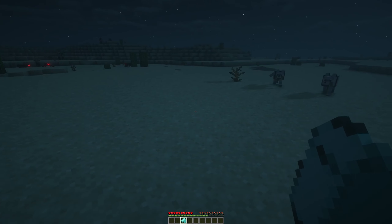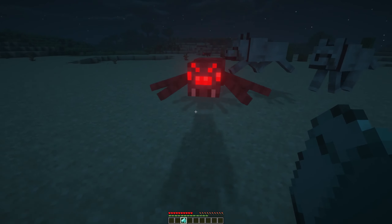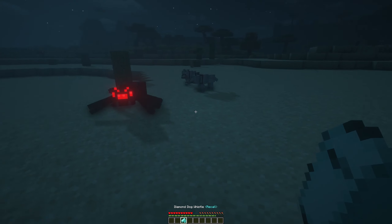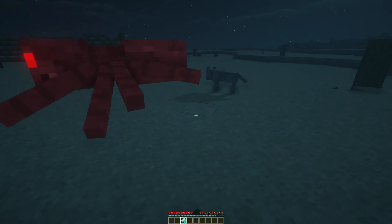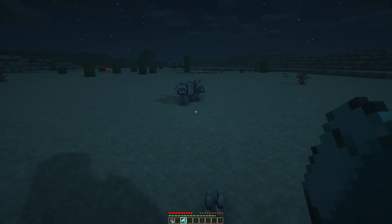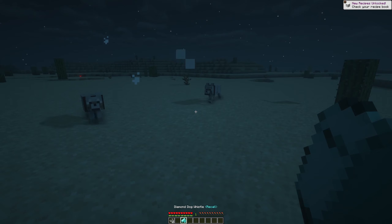Dog Whistles are a little different. The standard Whistle will allow you to control Wolves within a 16 block radius, which is increased to 32 blocks with a Diamond Whistle. Whistles have three different commands, which allow you to force Wolves to attack the nearest target, cancel any Wolf attacks, or force any tamed Wolves to move back towards you.